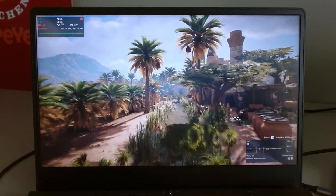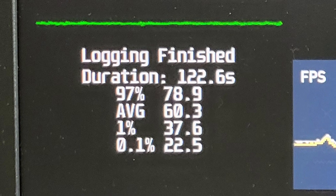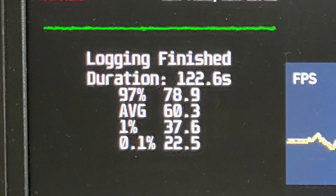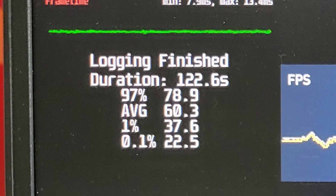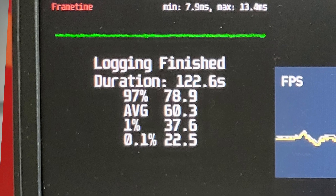Assassin's Creed Origins gave some big hiccups during the benchmark, which I think was related to the heat generated from the setup process. So I quit the game and cooled it down a bit. I tried it for the second time, which gave me a better result than Ubuntu. I got 22.5 for the 0.1% low, 37.6 for 1% low, 16.3 for the average, and 78.9 for the 97% high.